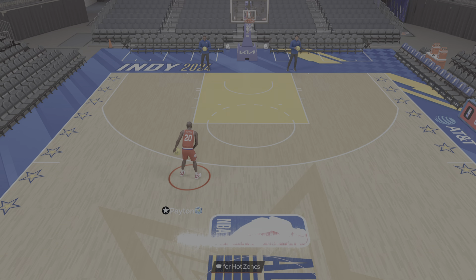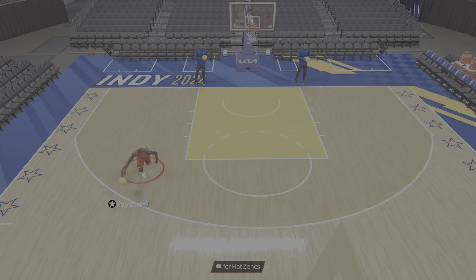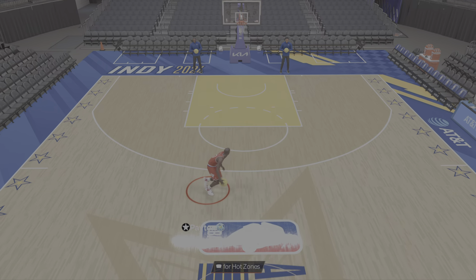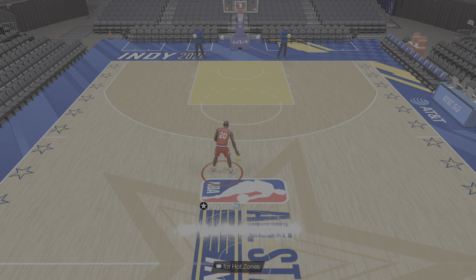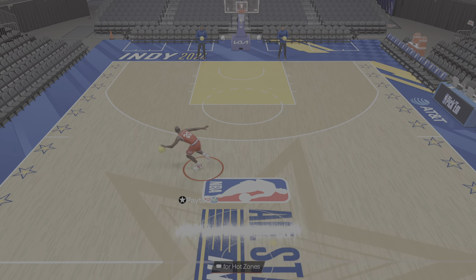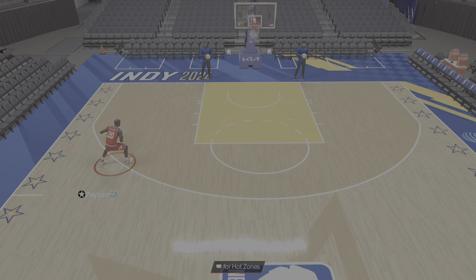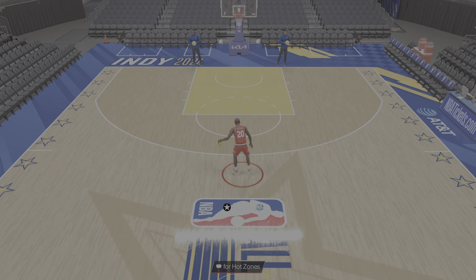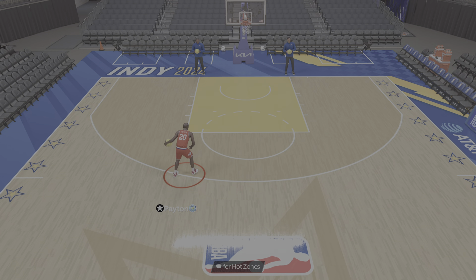Let's talk about his SIGs. He's got Devin Booker dribble style and Derrick Rose signature size up. We like this Derrick Rose signature size up because you can really set up with it and go either way — you see how quick that burst is. On his own, Gary Payton doesn't have the best same-side burst with the Devin Booker style; it's solid but a little difficult to do. Out of his size up though, he can go either direction, and whichever direction you want to go, you can just choose as you're sizing the ball up. That's a huge plus for Gary.